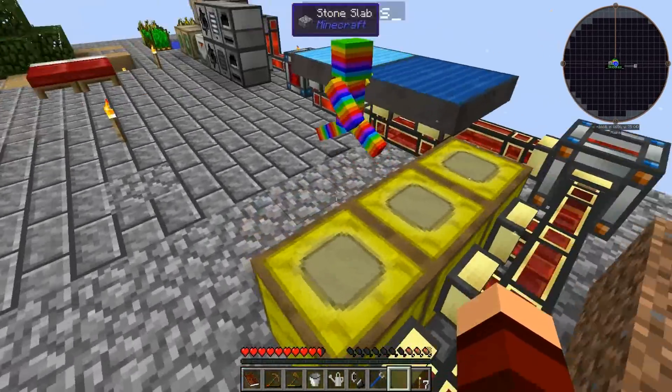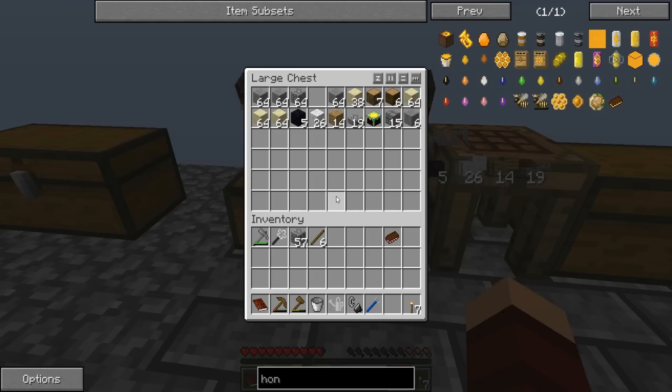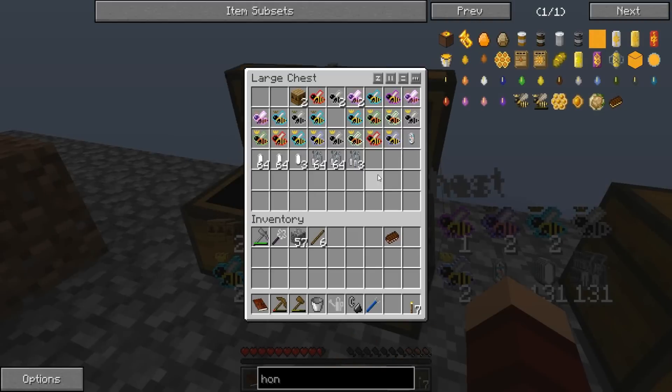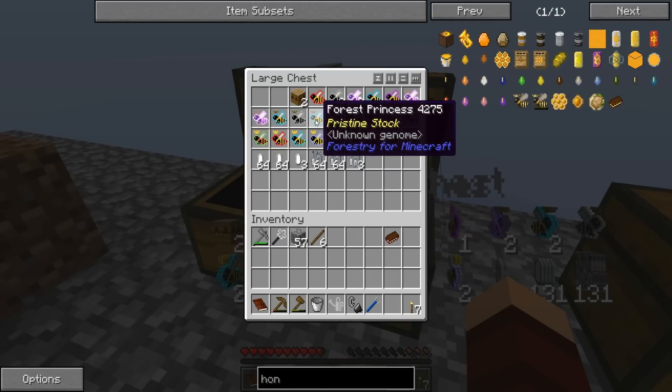Oh, this is adorable — this little tree that just spawned! Look at you, aren't you cute? You're a big boy! Okay, so I'm going to go ahead and grab a water queen.